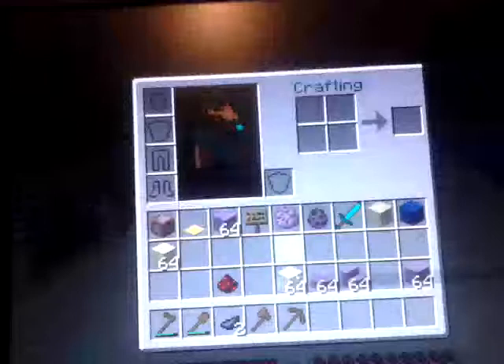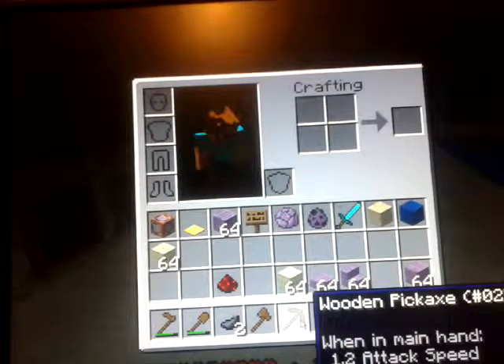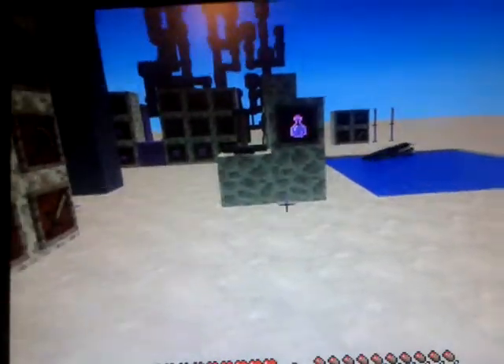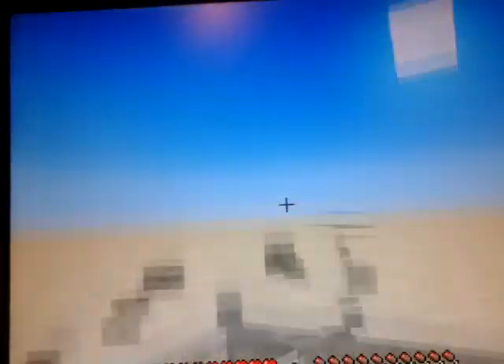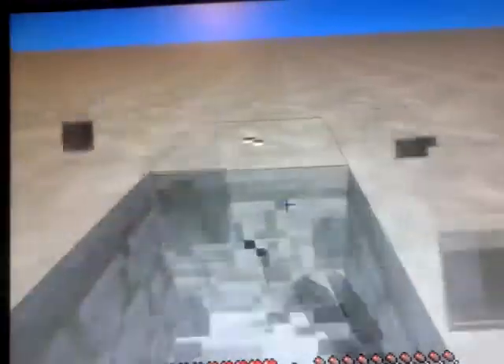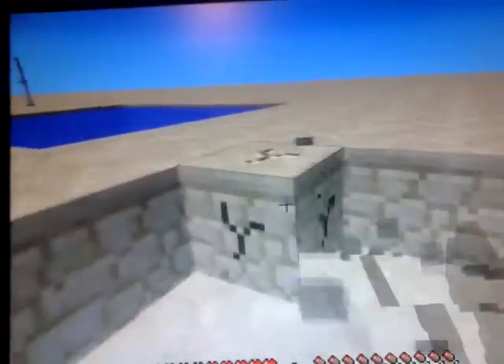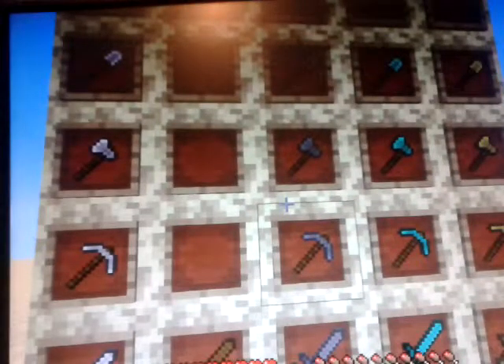Moving on to the pickaxe - how much damage does this do? 2 attack damage, so more than the hoe, though less than in 1.8 I think. 1.2 attack speed, so quite fast - faster than a hoe. And it's the normal mining speed; once you let it recharge once you can just mine for ages. When you're not attacking something, if you hold down left click they'll just mine for as long as you need to without having to recharge every time you break a block. That is the wooden pickaxe, and I will be doing this for every single item - there'll be an annotation on screen to skip ahead if you don't want to see all of this.